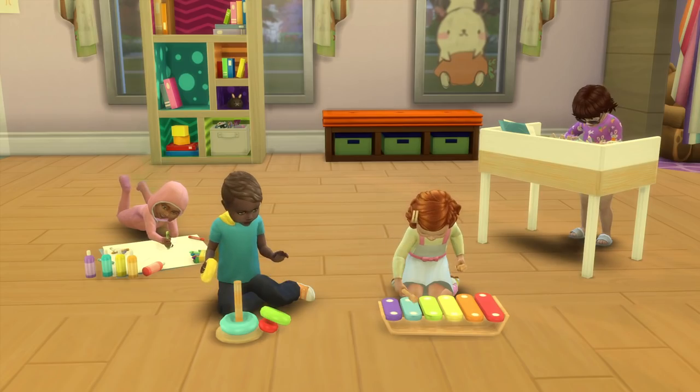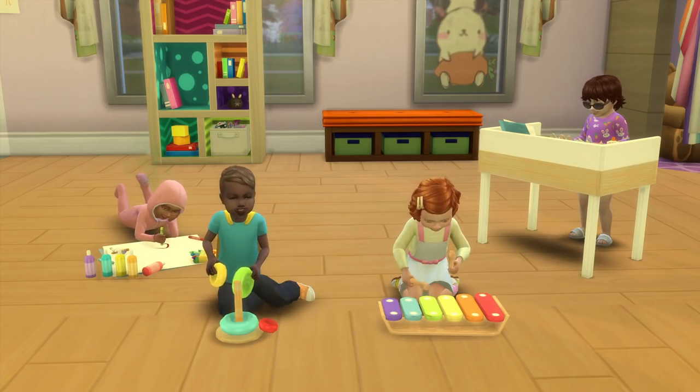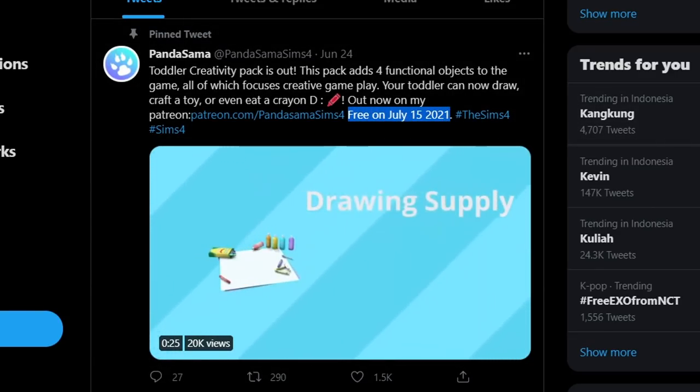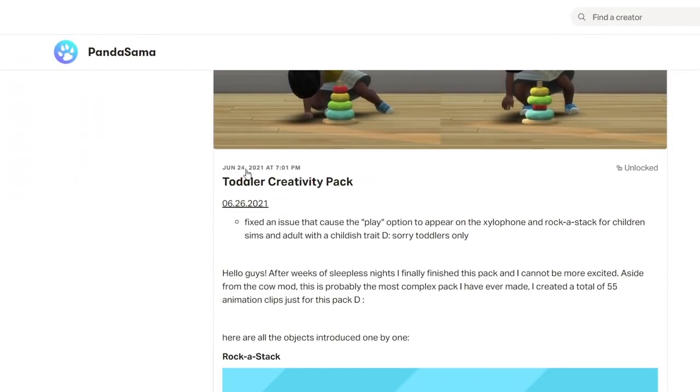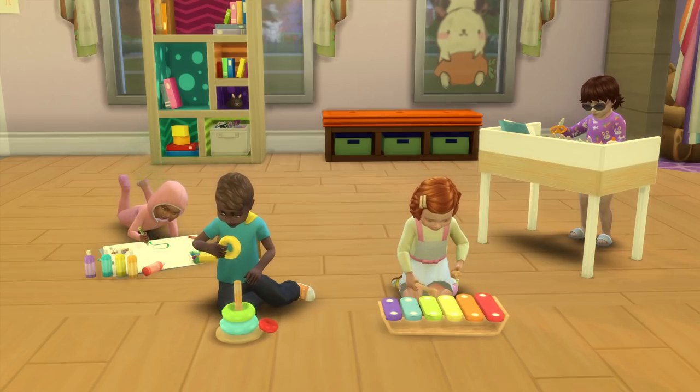Before continuing, these four toddler objects I just explained haven't been released to the public yet — they will be released on July 15 to everyone for free. If you want early access and play with them now, you can donate to the mod creator through their Patreon page. For the rest of the objects I'll explain after this, you can download them right now for free.